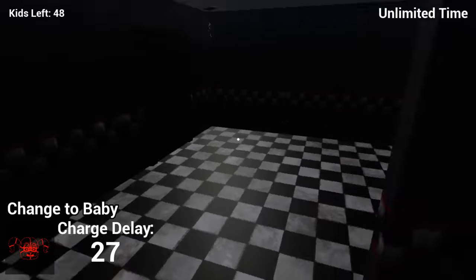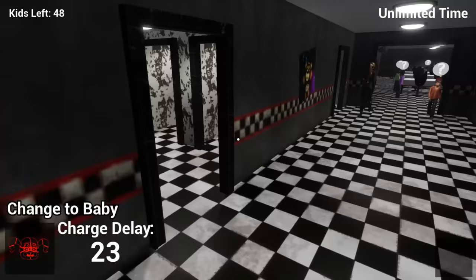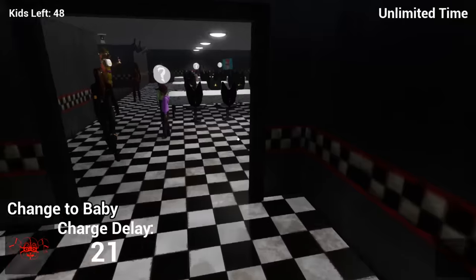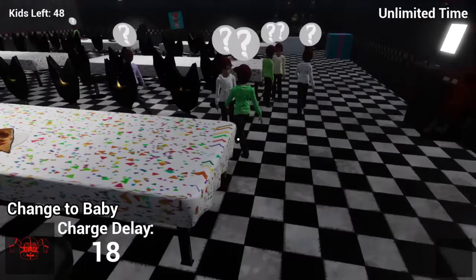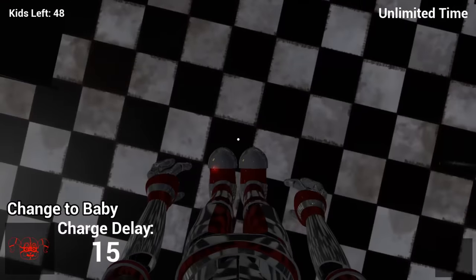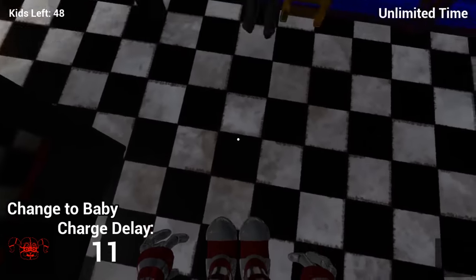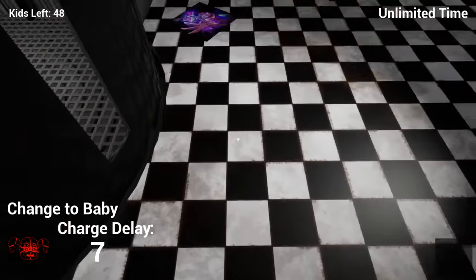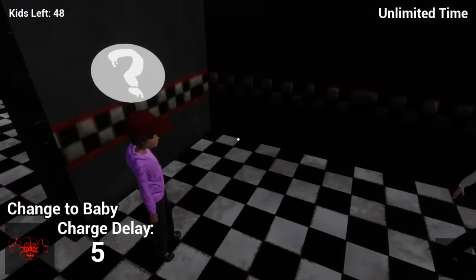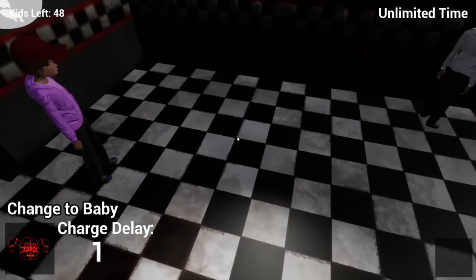Let's begin. That whole cutscene - I was expecting to go straight in and start our normal typical stuff of just luring kids into the back room and putting them in suits. But no, we got to see that whole cutscene which is pretty cool. All right, who wants to follow? Oh yeah, I forgot I'm Ennard. Let's see what this looks like. I am the renovated Ennard or whatever you want to call it - the one where I have a suit. Usually I don't have a suit, but this time I got a suit. And it says I have an ability, but it's just Baby's ability I guess. Let's see what happens. Let's see if I press Q what happens.